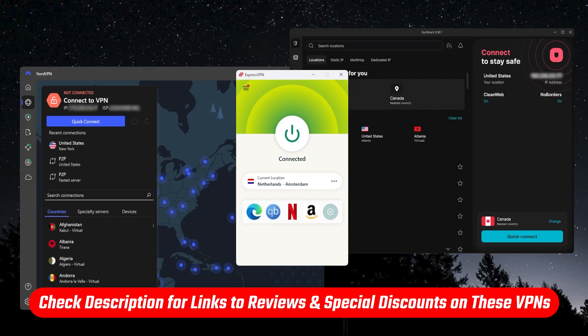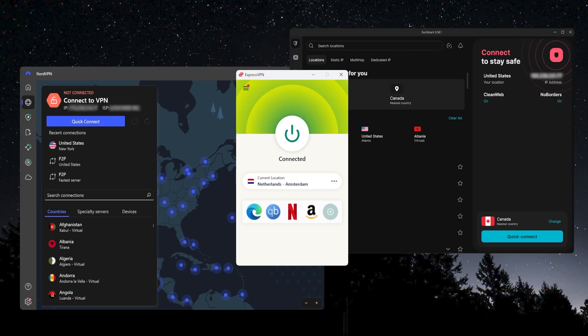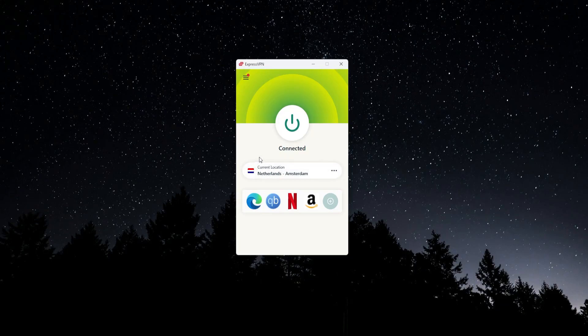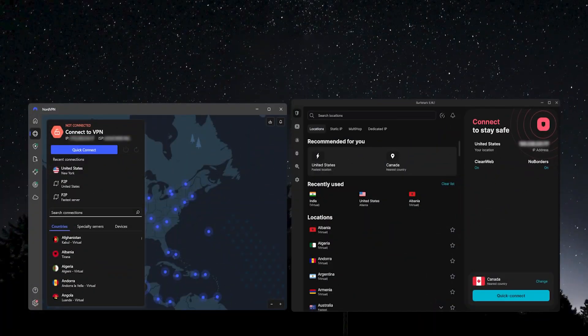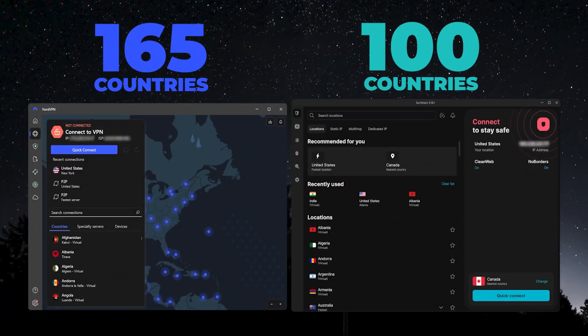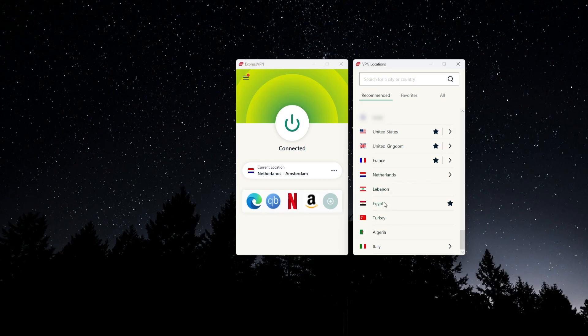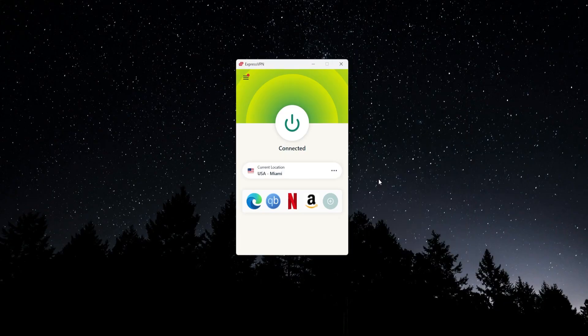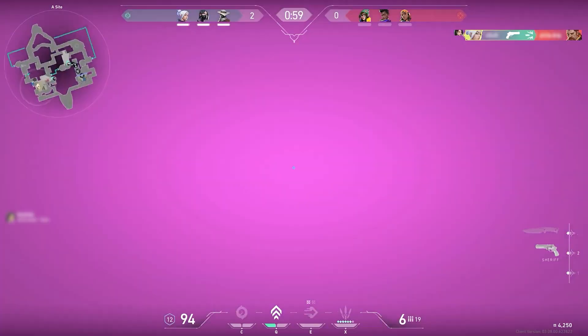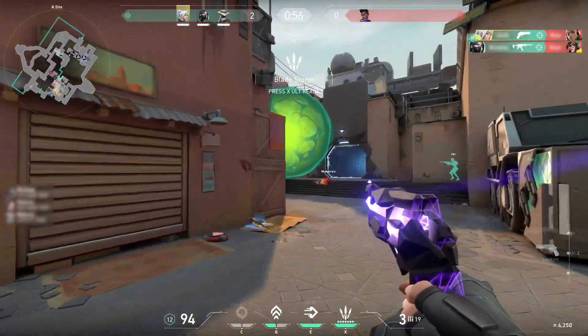I'll leave more links and information about these VPNs in the description below. But regardless of which VPN you decide to go with, all you're going to have to do is go to the part where you can choose your location. In ExpressVPN, for example, that would mean clicking on this location bar, which opens up a window with all of the different countries you can connect to. From there, you're going to want to select whichever country suits your needs best. After you click on the country, you should automatically be connected to that location, and now whenever you go into your game, you're going to be routed directly over to the location that you chose.